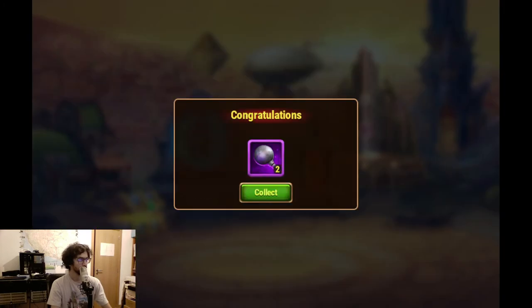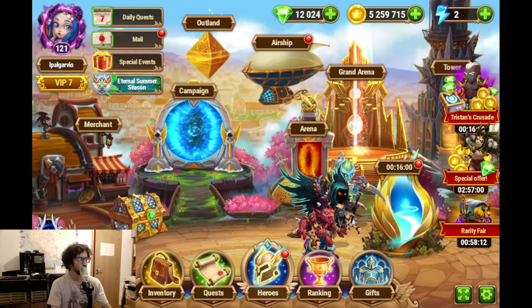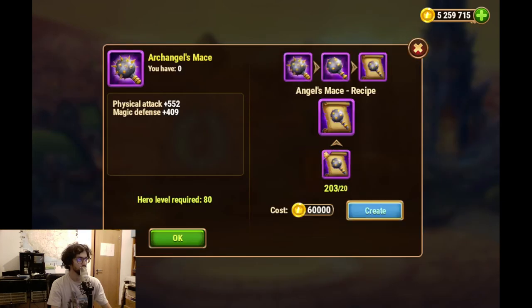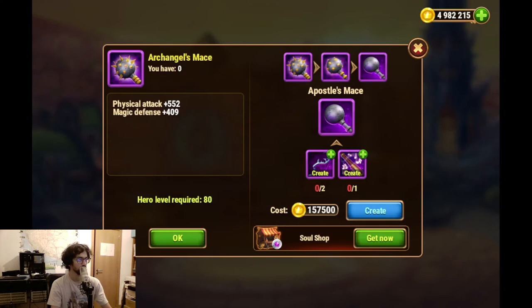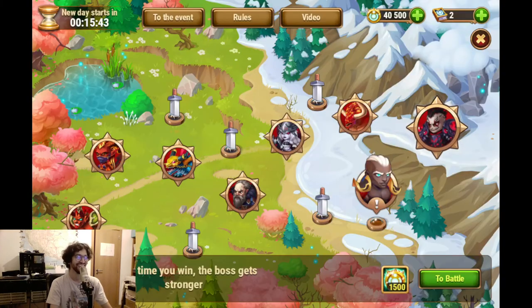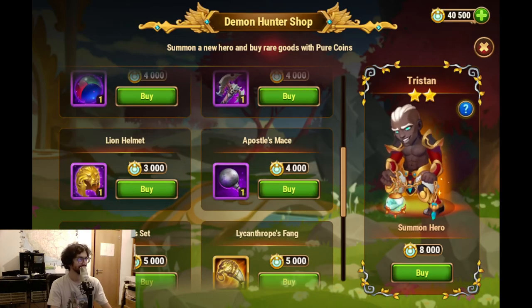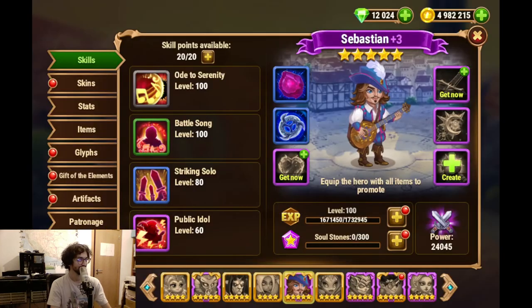And I still have 40,000. I have two Apostles Mace, and the Apostles Mace for Sebastian - and he will need further items, or maybe not. Oh wait - this is the Archangel Mace, so it needs two more. Suddenly a bit more expensive than I thought, but let's go for that.